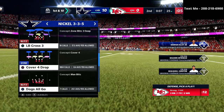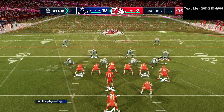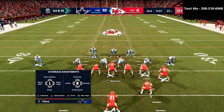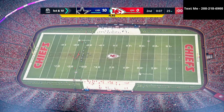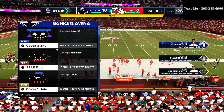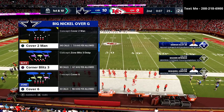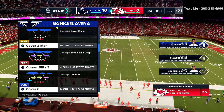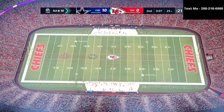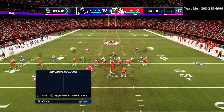He comes out in Strong Y Off. Whenever I see something like this, I automatically shift over to the big nickel, because I don't know of very many routes that can get open against a cover two man with a deep inside third, as long as you're shading coverage up. Then he shifts back and comes out in Gun Trey by Flex, so we're going to shift back into our cover four quarter defense.